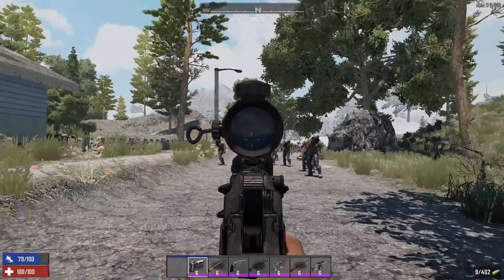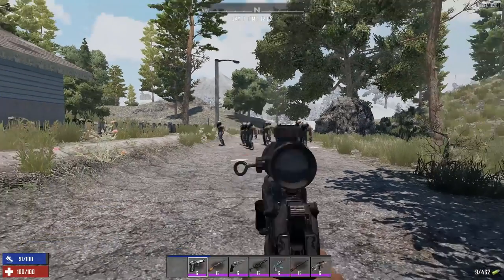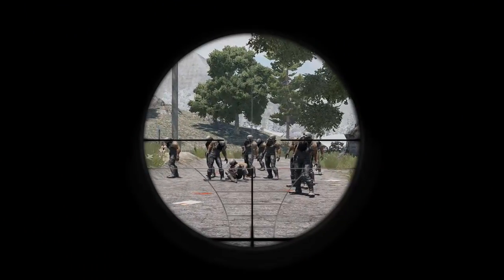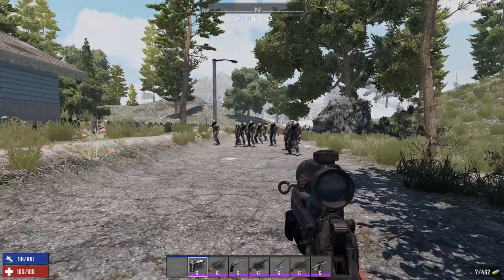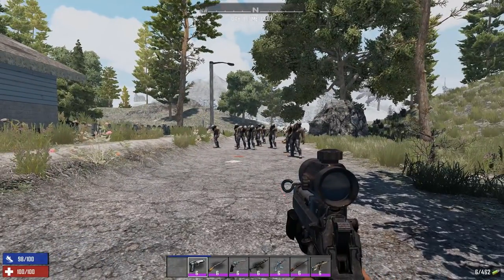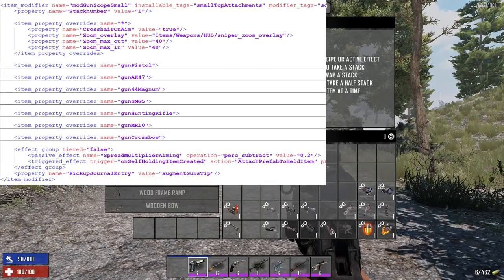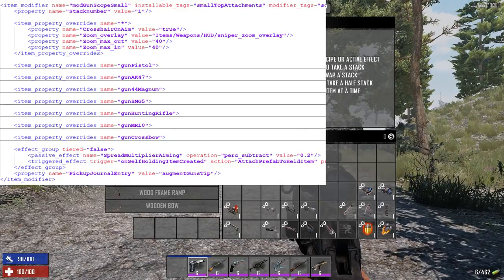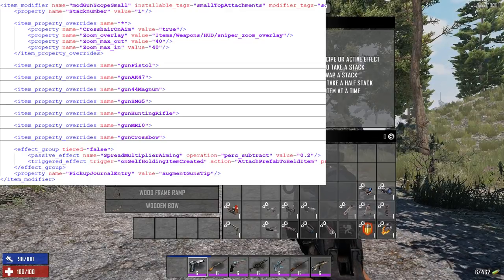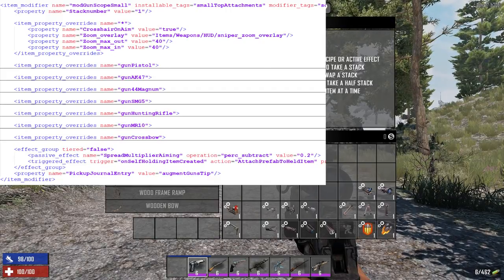One wish: I'd like to still be able to see my stamina, shot count, and health when scoped in — everything vanishes when you zoom in, so you can't see how many shots are left or your health points if you're being attacked. Looking at the XML, the 2x scope (mod_gun_scope_small) has a fixed zoom value, and the spread improves, which is the main benefit.